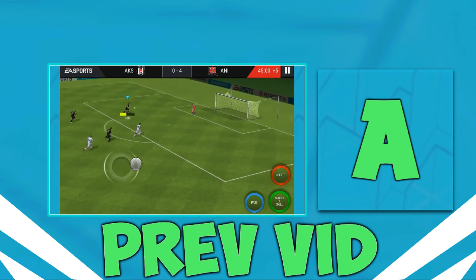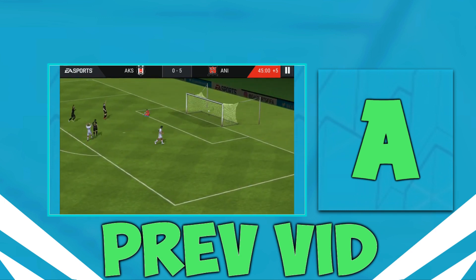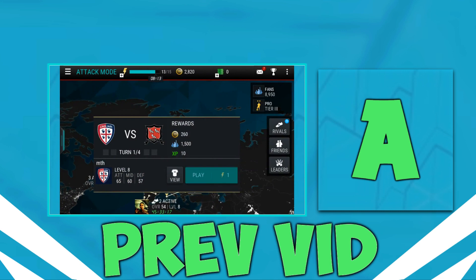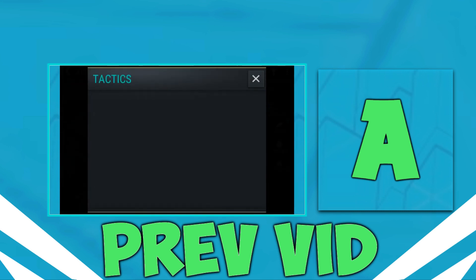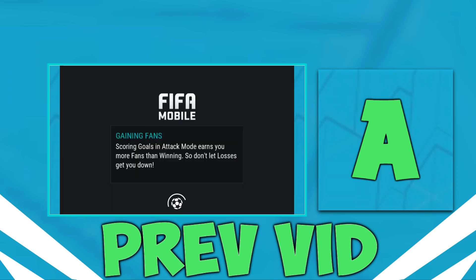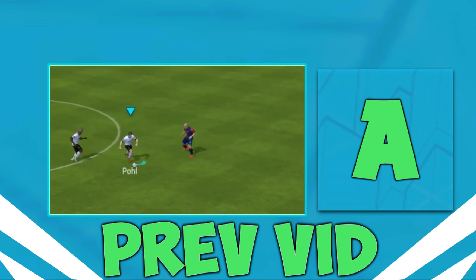There we go — that's four-nil! Can we make it five-nil? Yes! Five-nil — we just completed the full match right there. MTD — let's play him right here. Hopefully we can get a good win. We are on attacking again because what's the point of playing defensive? That would be quite stupid.